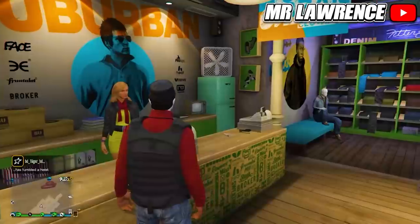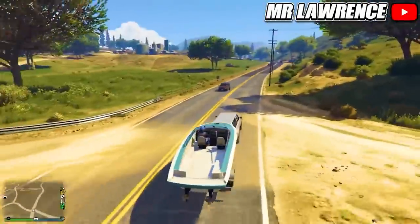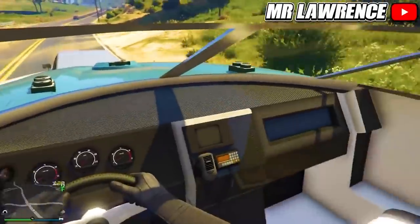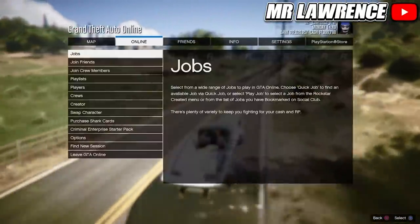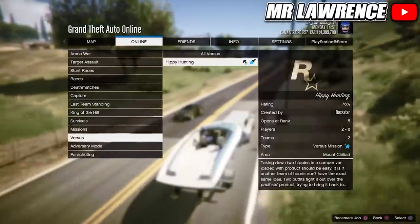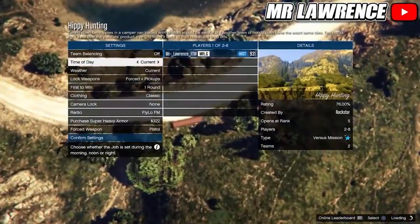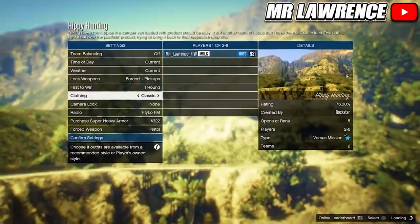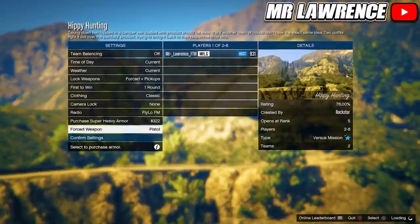Now I will show you how to save any versus outfit. With this method you can get a cop outfit, trash fest outfit, purple or orange joggers and more. Open your pause menu, go to Online, Jobs, Play Job, Rockstar Created, then to Versus and start Hippie Hunting. If you want a trash fest outfit or purple/orange joggers, switch the clothing to Themed. If you want a cop outfit, change it to Classic. You can also save other outfits. Then invite someone and start.